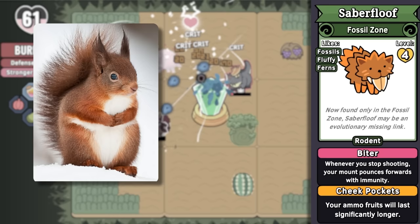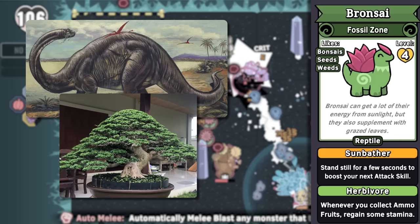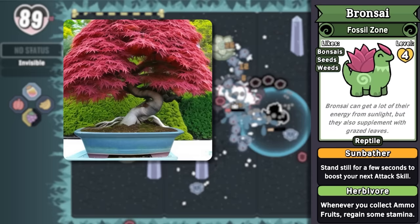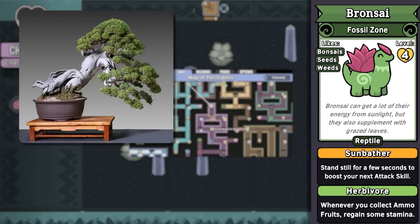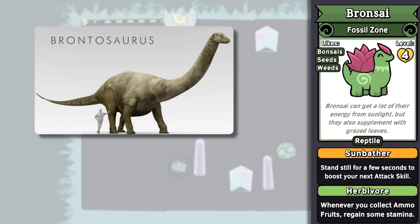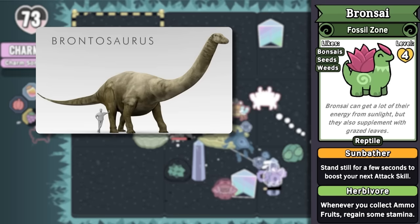The fossil zone also has lots of reptiles living in it, so let's talk about the reptile monster category next. Bronzai is another one of my favorite monsters — it's so cute! It's a brontosaurus bonsai, able to make other little bonsai plants that act as additional turrets for you. Bonsai actually just translates to mean 'planted in a container,' which this dinosaur's back certainly is. As an art form, bonsai is an ornamental plant grown in a pot and artificially prevented from reaching its normal size — sort of like how this monster is a brontosaurus made small enough for you to ride.